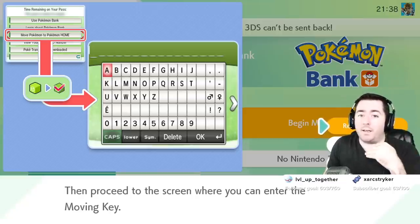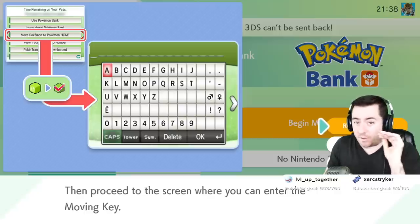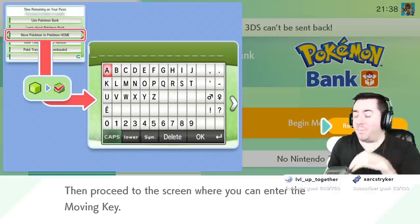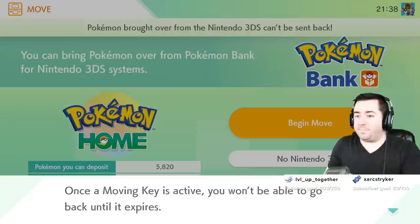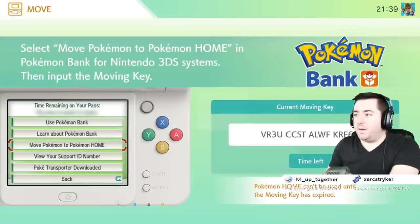Once you move out of the 3DS ecosystem, there is no going back to Pokemon Ultra Sun or Ultra Moon or back into the Pokemon Bank ecosystem so that you can move between those games. Make sure that you are ready to make the move to the Switch generation of games, because once you move forward there is no going back. Moving keys are only valid for three minutes, so enter the key into Pokemon Bank as soon as you can.